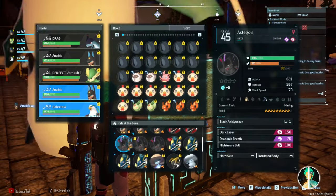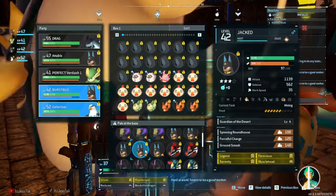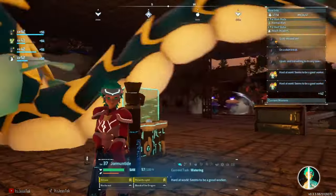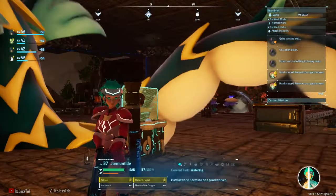We're gonna get our palies back into our team, wherever they are. Let's hope that we placed the right one. We got Burst Ban and we got Jacked — Burst and Jacked. Nice. So that's how you heal your fellow pals.